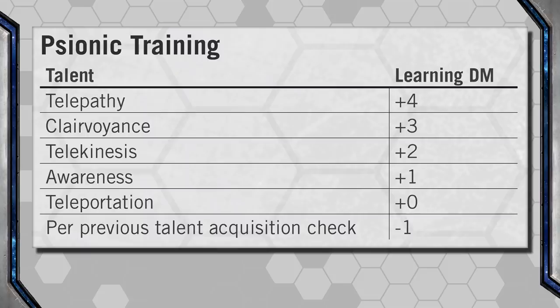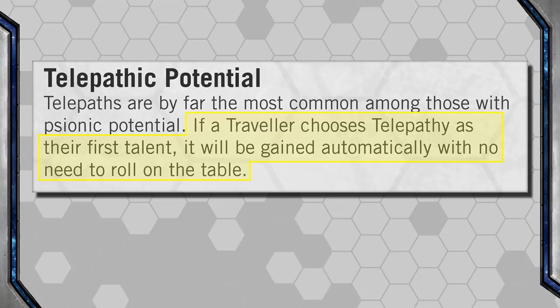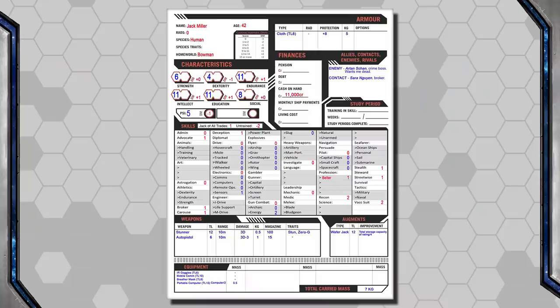A few things here. First, Telepathy is the easiest talent — you can see that it gets a plus four on that roll. However, if Telepathy is the first talent tested for, they succeed that roll automatically. After the first talent that a Psion tests for, there is a cumulative minus one on each attempt: minus one on their second attempt, minus two on their third, minus three on their fourth, and so on. So players might want to use some strategy in what order they do these tests, balancing the pluses for each talent against the cumulative minuses for how many tests they've already taken.